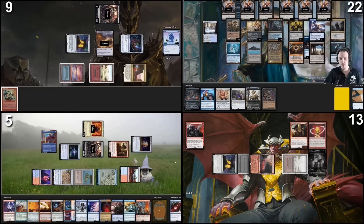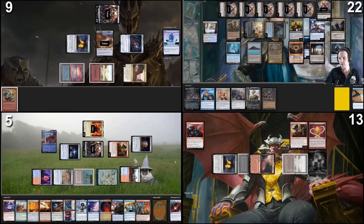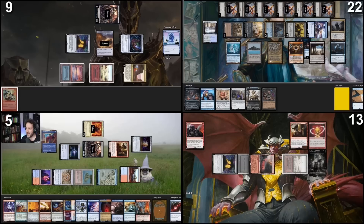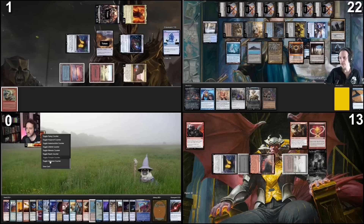Untap and draw a card. We're gonna send five flyers at Rhetoric, killing Rhetoric. Everything else — including the Priest — can go at Pontus because I need the card draw. Pontus, you're gonna take eight damage. Good one. Okay, I'm dead. And I will draw eleven cards.